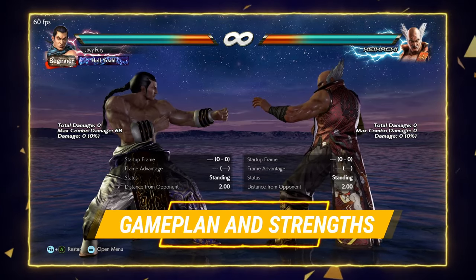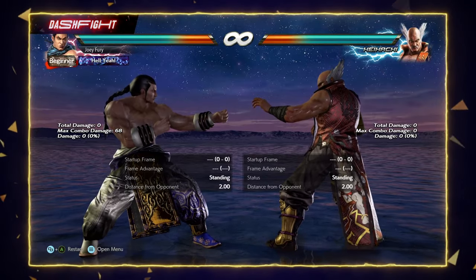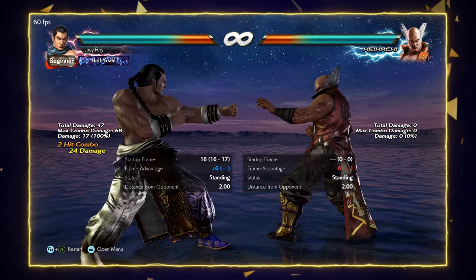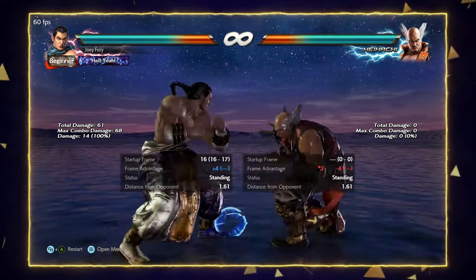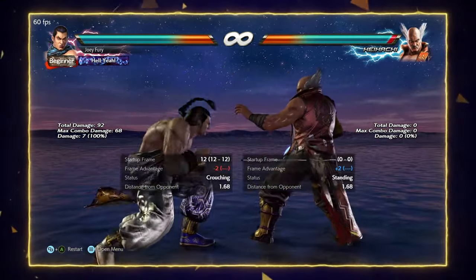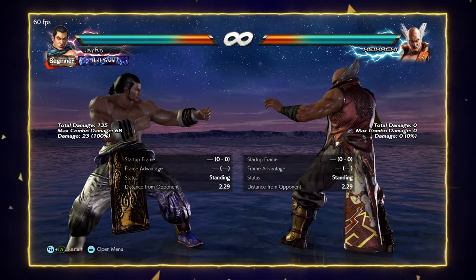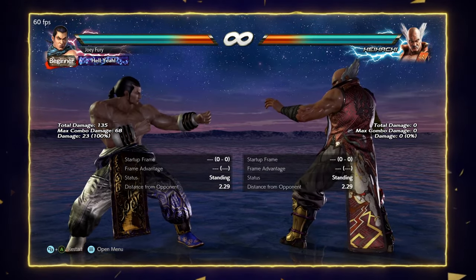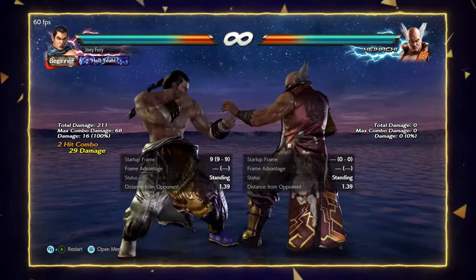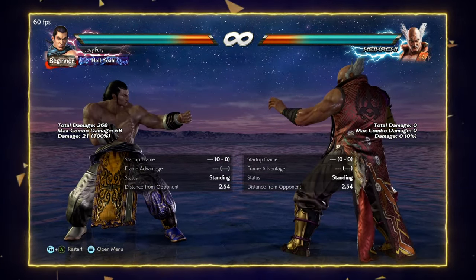Let's talk about Feng's game plan and strengths. In my opinion, Feng excels at producing strong poke-based mix-ups starting off his jab strings — 1, 1-2, and 1-3 — and his very strong low options: down back 3 and down 2, plus many more like down 4, down 3+4, down back 2-2 (counter hit launcher), QCF 1 (counter hit launcher). There's a lot here in addition to his strong mid checks: back 4, QCF 1+2, DF1, standing 1-2, down forward 2-2, down forward 3. Plenty of tools to stop them from ducking and keep them in these mix-ups.